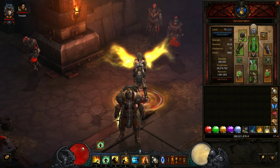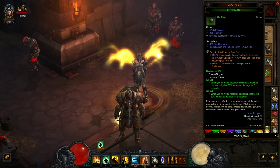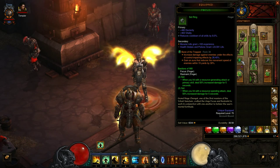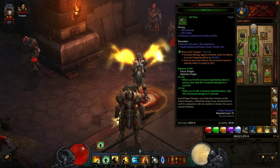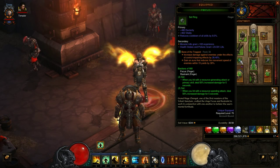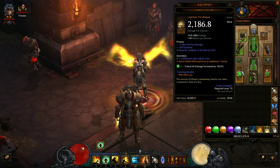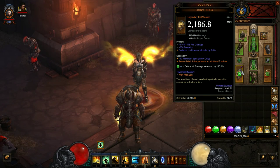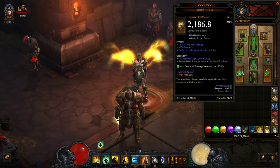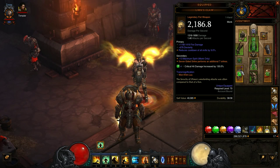The key items for this build are all six pieces of Uliana's. You'll see why we can't use the Royal Ring of Grandeur in this particular set — we're using Focus and Restraint, which is a huge key factor to how this build works. Focus and Restraint are very, very important.